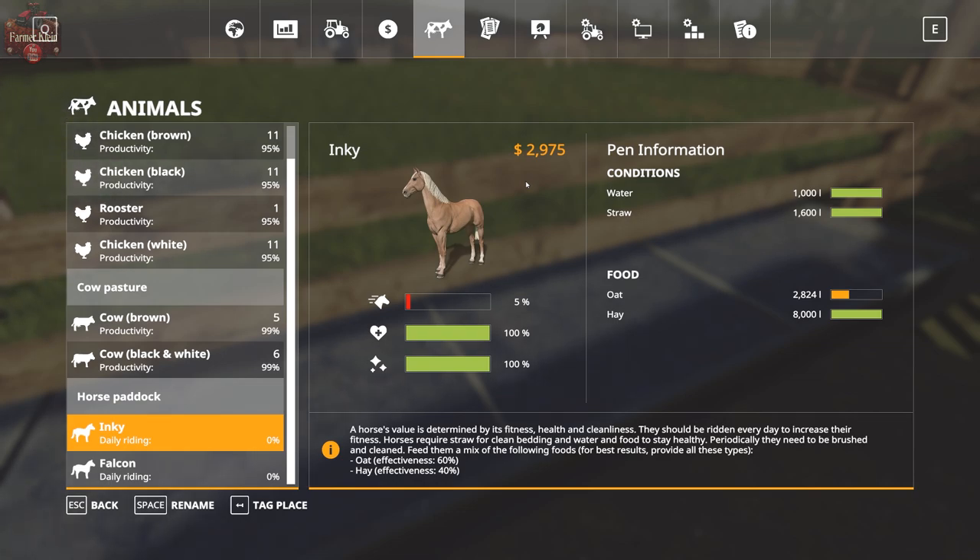In ten game days, we could take a $10,000 investment and make $90,000 out of it. Then put another $10,000 in, so we're up $80,000. Another ten days, make another $80,000, buy two more horses, and keep rolling with it.